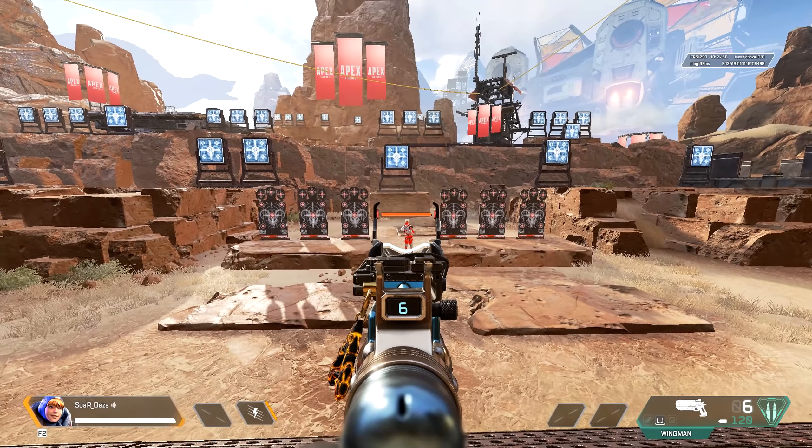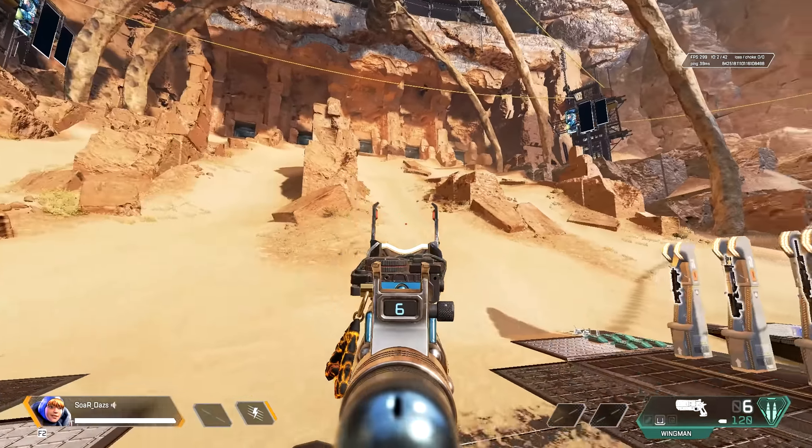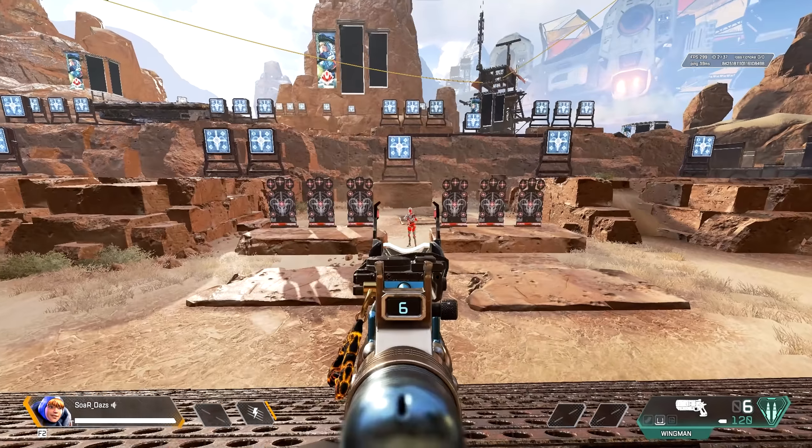But realistically, when you have the default, sometimes the red crosshair can get lost because what if a target is red — such as the target dummy you're looking at here. While it does look clean in this color palette, there's a better option.